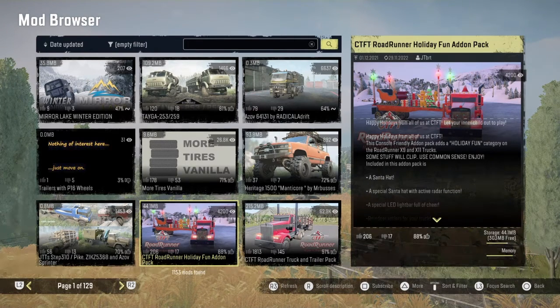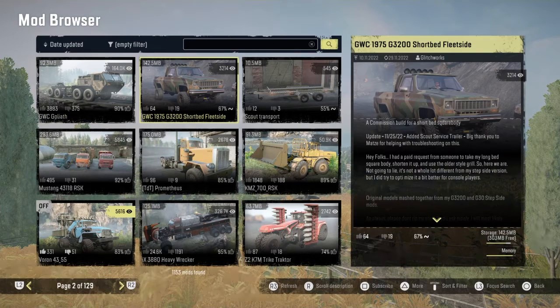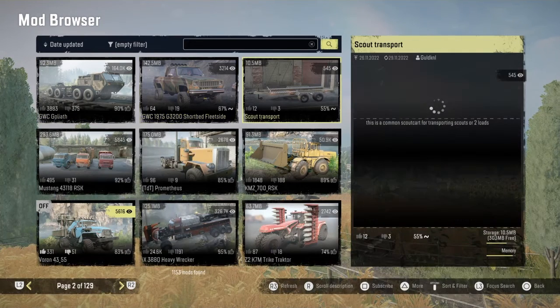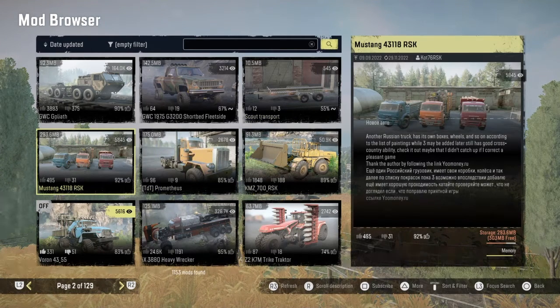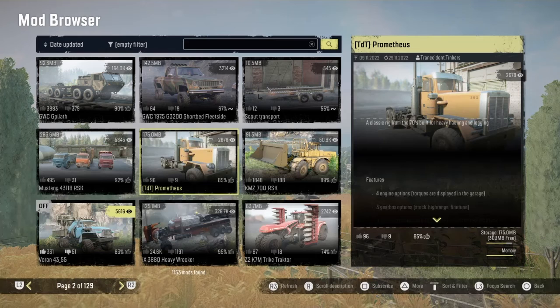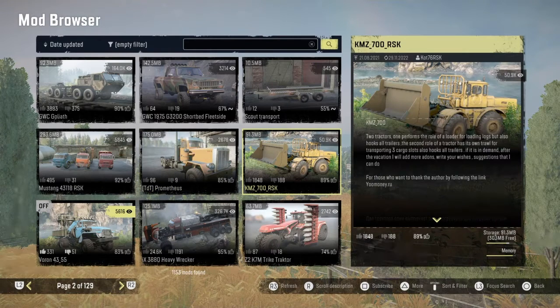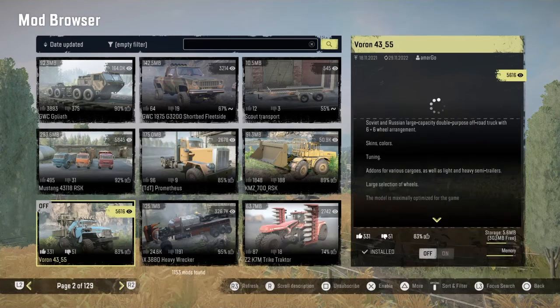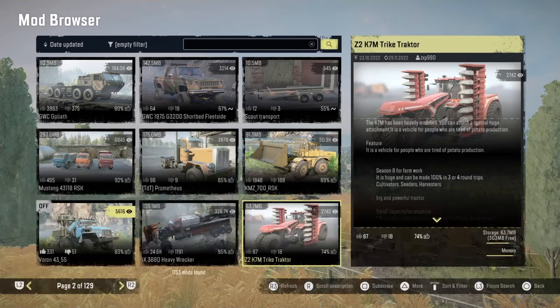The truck and the trailer pack and the GWC Goliath, the GWC 1975 short bed, the Scout transport trailer. We have the Mustang 4318 RSK pack, and then the 700 RSK, the Voron 44355, the heavy-duty wrecker, and the trike tractor — got my words all mixed up there.